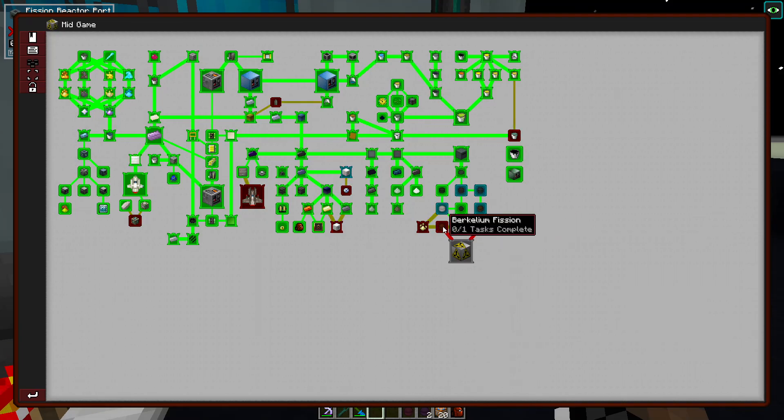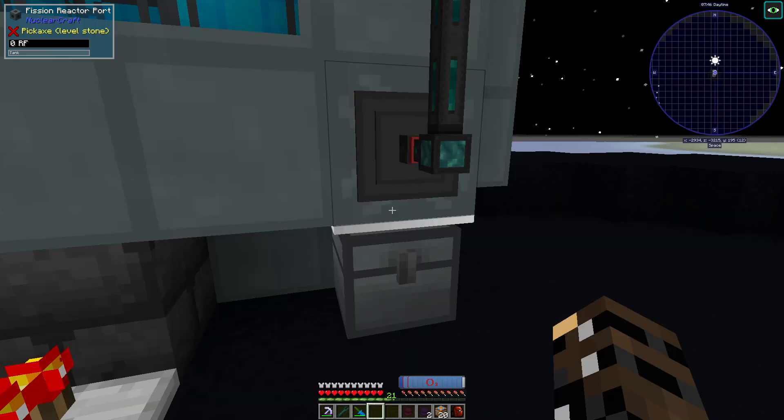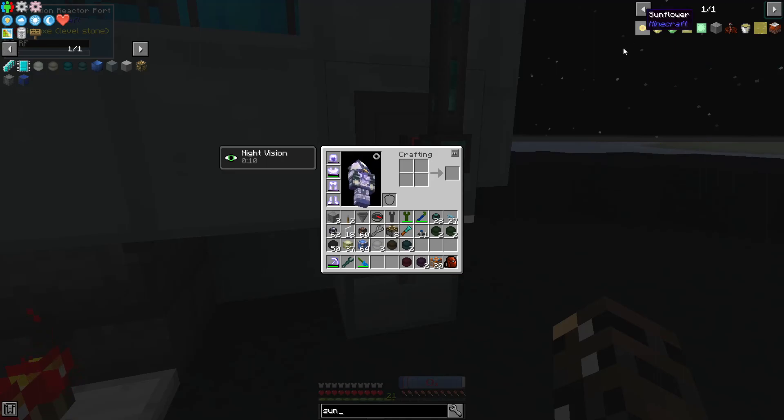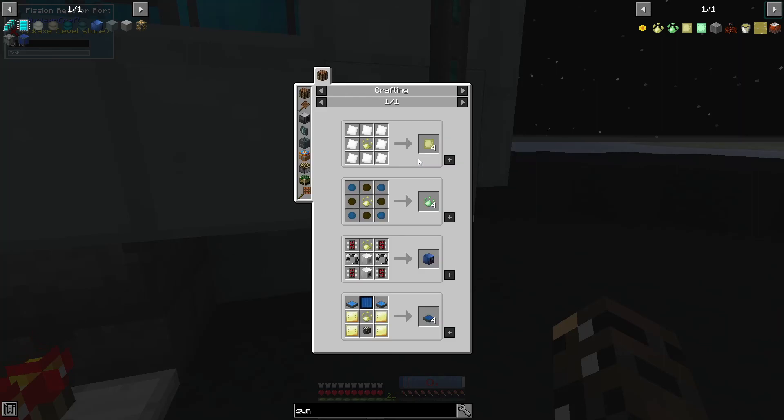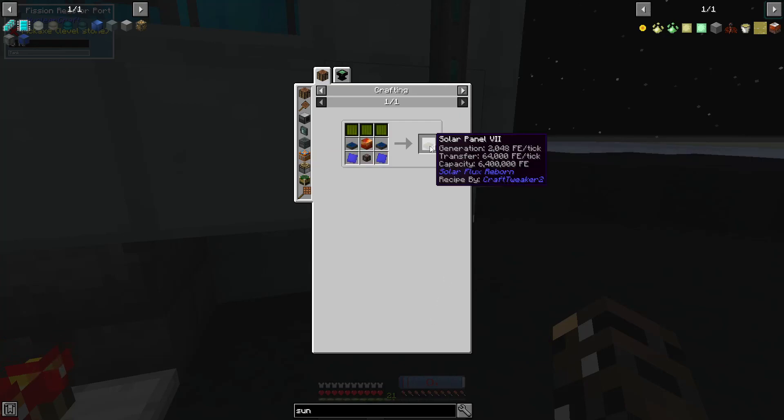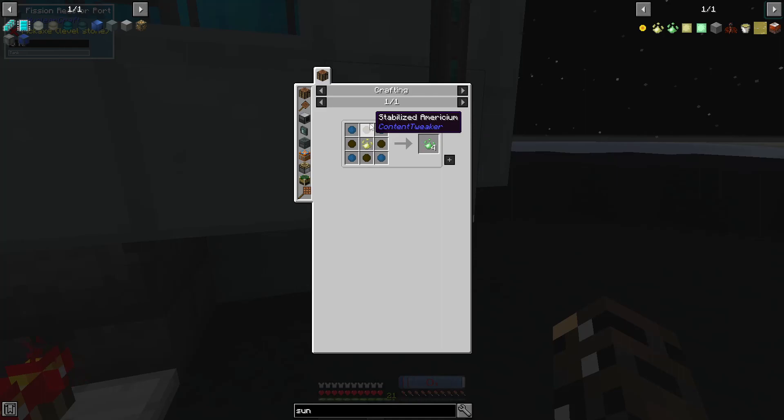It now unlocks berkelium and californium along with sohnarium. Let's take a quick peek at what sohnarium is — we need stabilized plutonium and curium, and this will make sohnarium. This is critical for actually reasonable solar panels — look at that, generating 128 RF. Once we get up to tier 7 we might start considering making these, but before that I don't think so. We need enriched sohnarium for tier 6 as well, and this stuff is neptunium and americium.